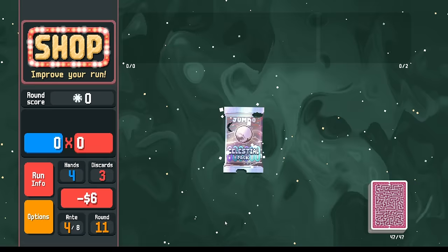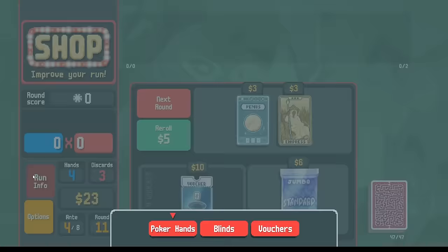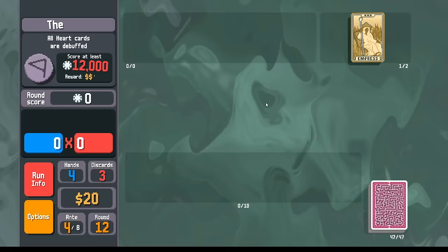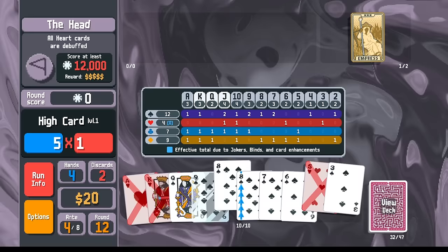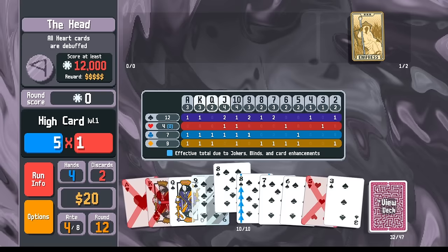The Empress now — yeah. Jumbo celestial — we've got to take every celestial pack because of the Saturn planet card scaling. I'll take the mult cards here. Let's go for our straight flush. With the nine here we don't have the five of spades, so I again need the ten of spades. I could just play the straight with the glass card instead of going for the straight flush.